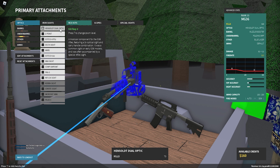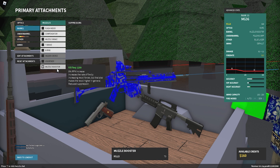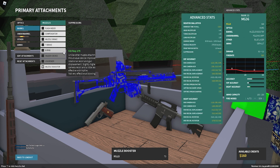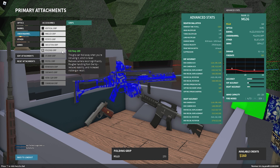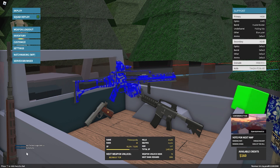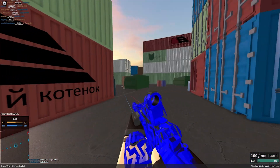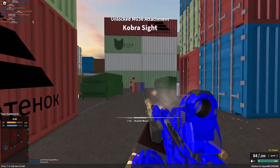I'm not using the Hizen Hold dual optic. For the barrel, we're going to use a muzzle booster because you're in close range and any extra fire rate you can get really helps. For the underbarrel, we're going to go with folding grip — that's just what I have. And then a blue laser and no ammo attachment.